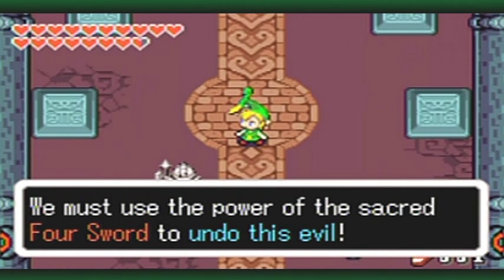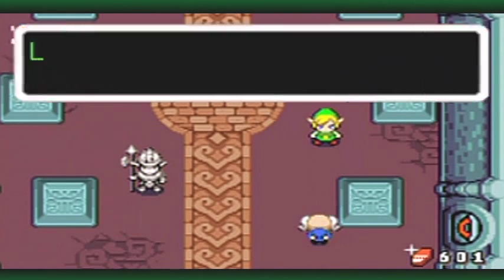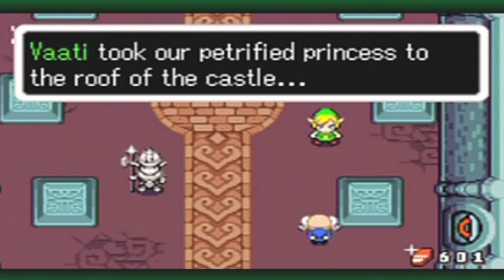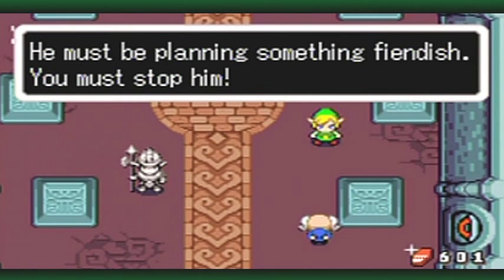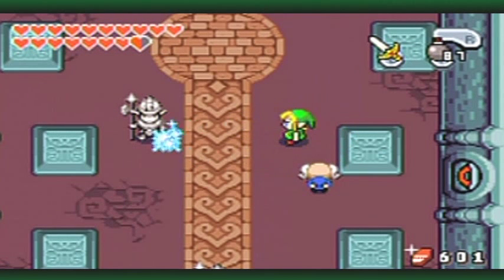What cruelty, Link? You must use the power of the sacred Four Sword to undo this evil. So this is what he's hinting at — just gotta charge up. Unleash the sword's power. And there we go. I forgot what his voice is like, actually — I did it so long ago. I think it was something like: Link! I need your help. Vaati took our petrified princess to the roof of the castle. He must be planning something fiendish. You must stop him. Indeed I will. But first I must free this guard just because.